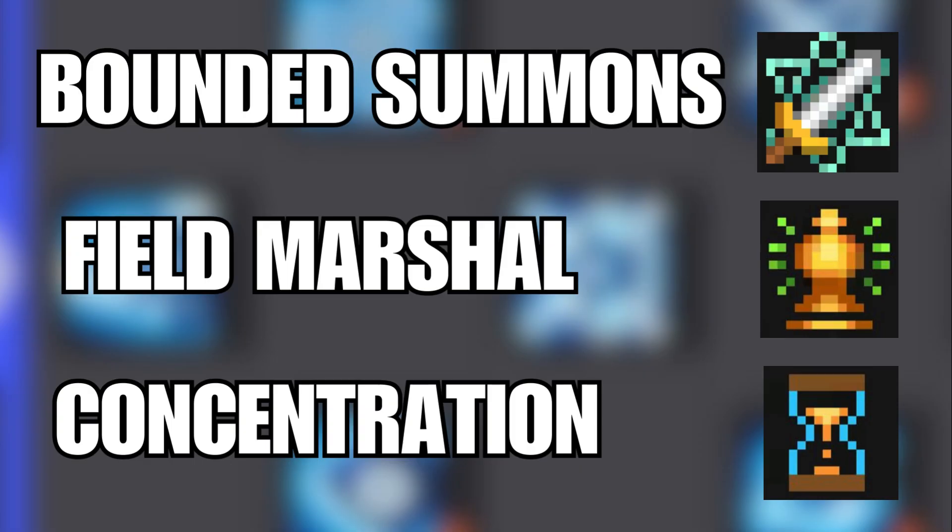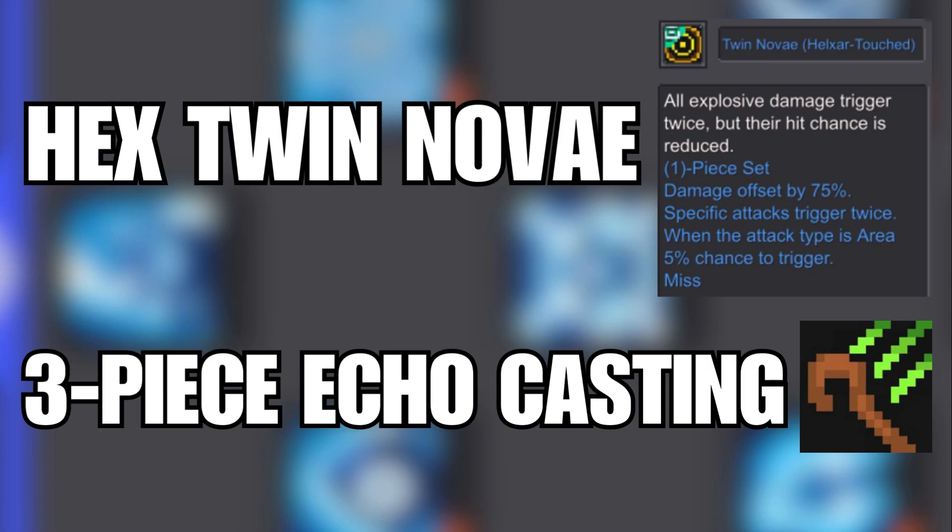As for the Fate Bounds you need: Bounded Summons, Field Marshal, and Concentration to reduce the cooldown of your skills. You would also want the Hex variation of the Twin Novi Fate Bound, and an Echo Casting 3-piece.